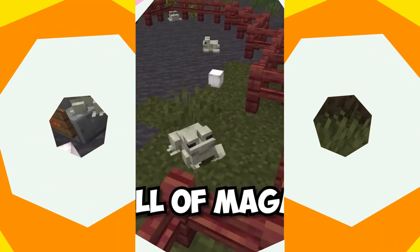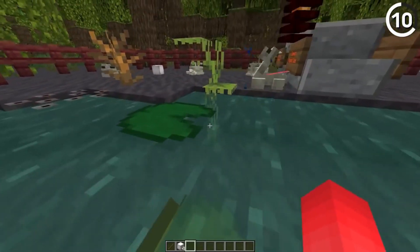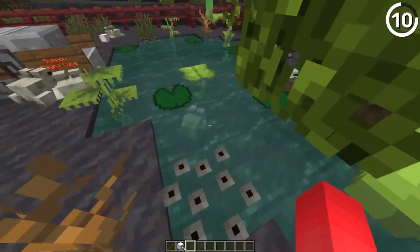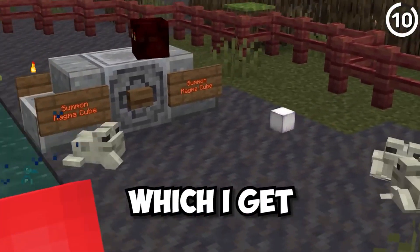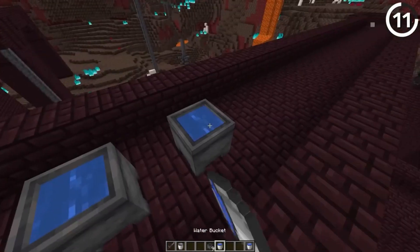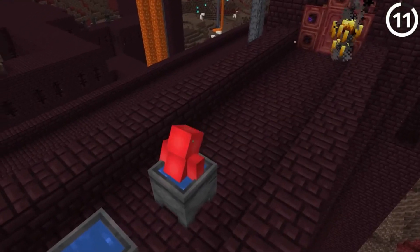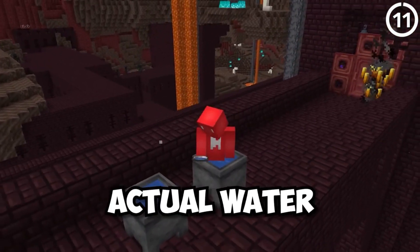Magma blocks are known for their heat, but when thrown into the end void, they disappear forever. It's understandable for players, but even a magically enchanted trident meets the same fate, leaving us puzzled. Why can't you craft nether wart blocks back into nether warts, when you can craft them into blocks in the first place? It's an inconsistency that can leave players scratching their heads.